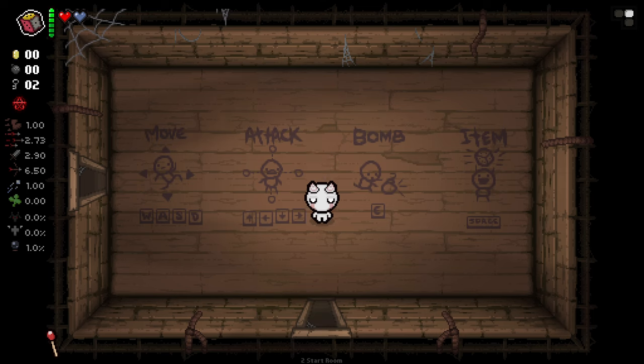Hello everybody and welcome back to another episode of an Isaac Character Showcase. Today we're checking out the Rig Man. This is a very interesting character, all to do with rigging Isaac, of course. We start with the Rig Dice, and this is a dice that has a one-third chance to either delete, duplicate, or re-roll items.